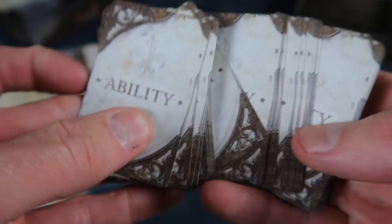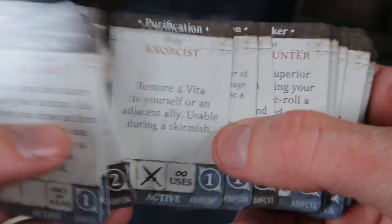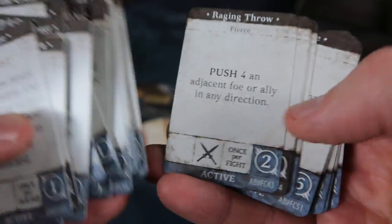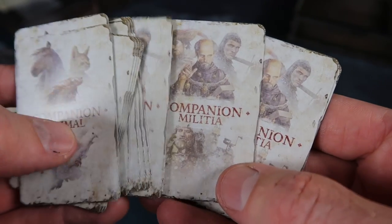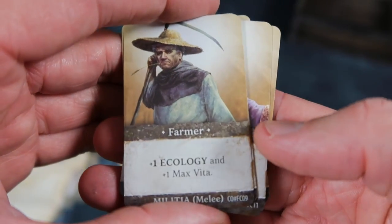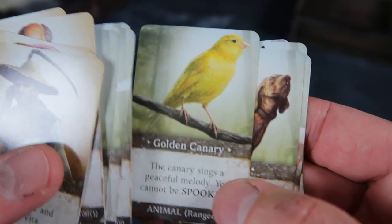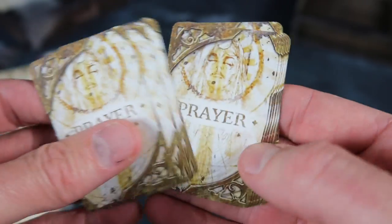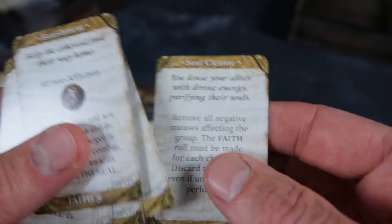Next, a deck of ability cards — these are obviously special abilities that your characters could get, and they look to be specifically made for the different characters, though perhaps there are some general ones as well. Lots of variety: Raging Throw, Quantum Telepathy. A little deck of companion animals and companion militia as well — all illustrated with great little character illustrations. Golden Canary — who doesn't need a Golden Canary, especially if you're going down a gold mine! Prayer cards to help you on the way: Exercise Evil, Heaven's Light, Purify Body, Soul Cleanse.